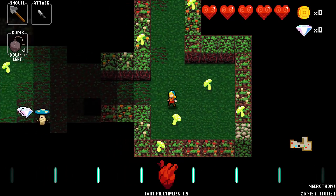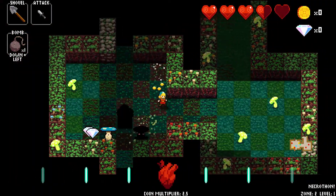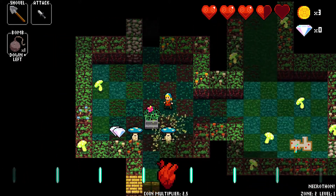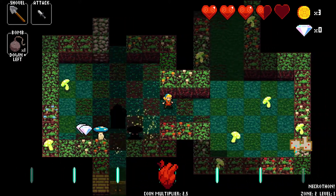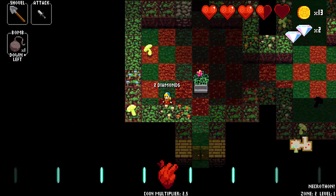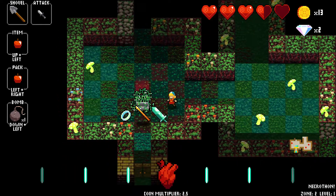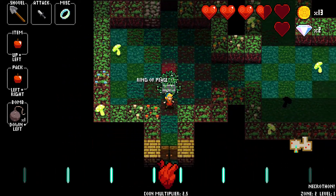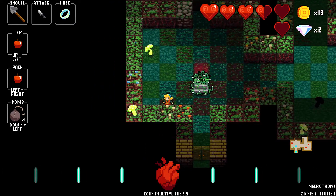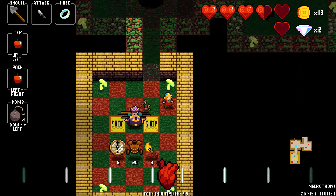Back to Zone 2. Not sure how to deal with that — I guess I gotta force it against a wall, maybe? Shrine of Risk. I wanted that spear. The ring of peace has indeed given me an extra heart, so that's good.